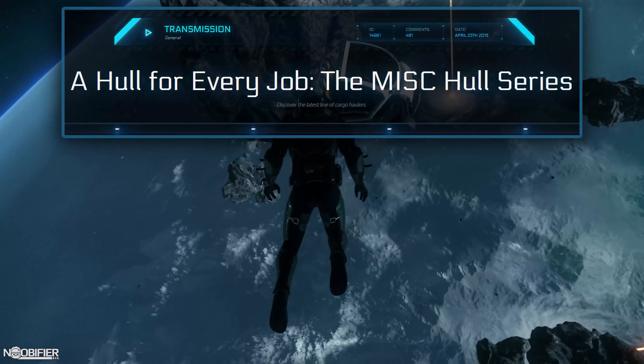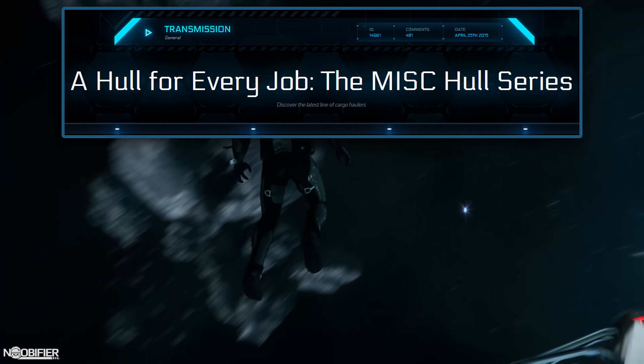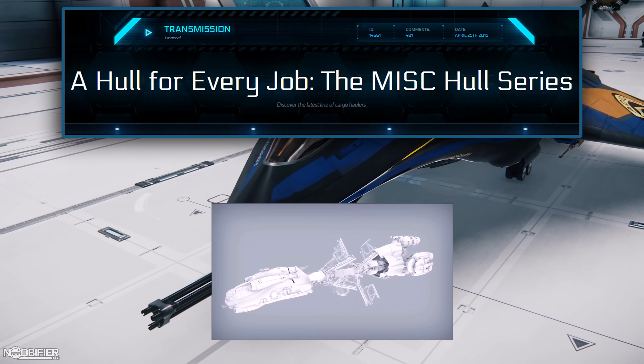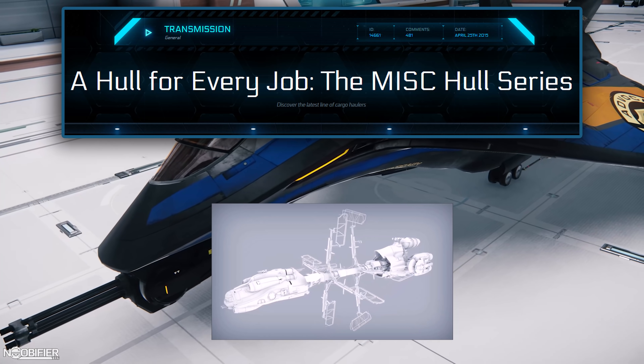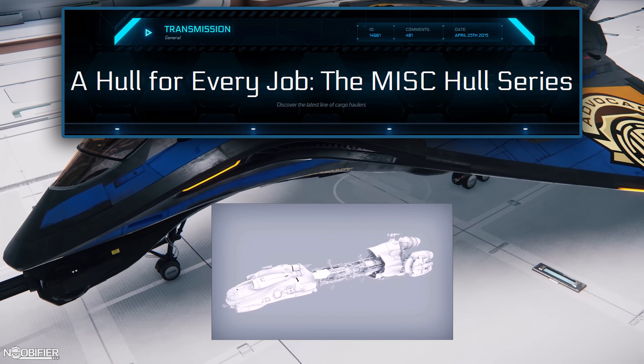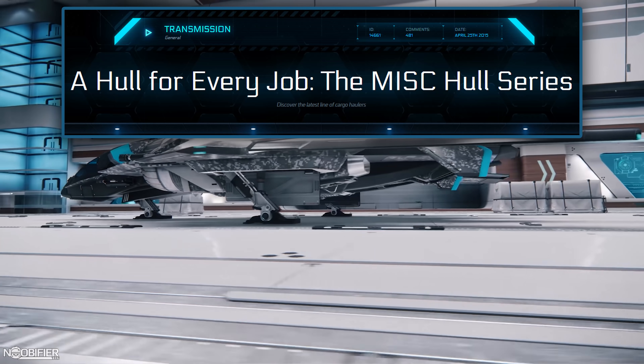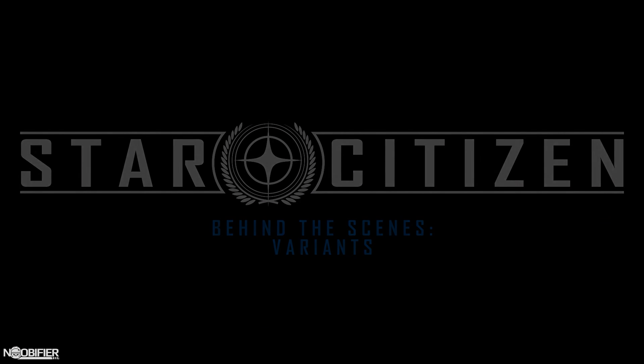There was another reference for customization when the Hull series of ships was released in May 2015. This would be visible even on the smallest ship, the Hull A. There was a mention that in the future players could customize the advertising billboards on the sides when cargo was loaded, and we've also been told to expect custom stamps, logos, and paint choices.